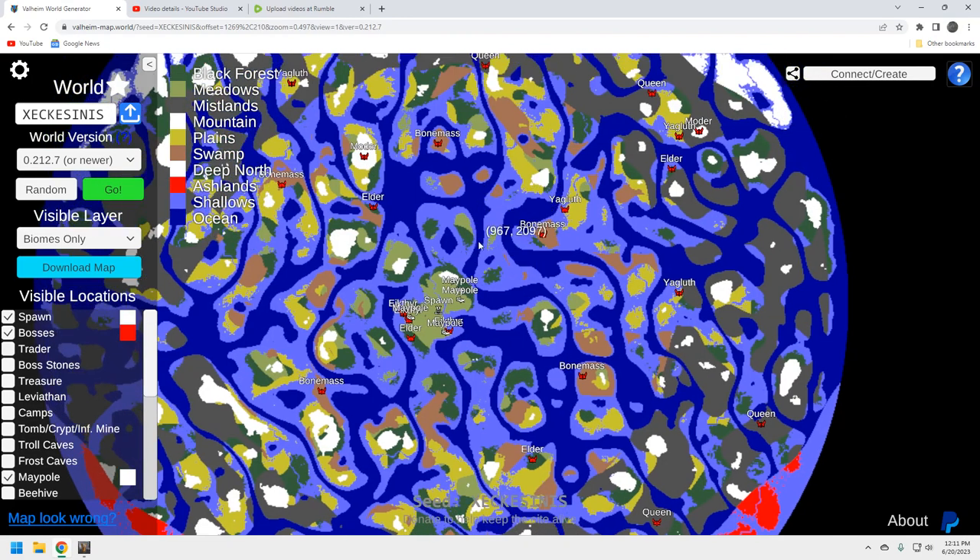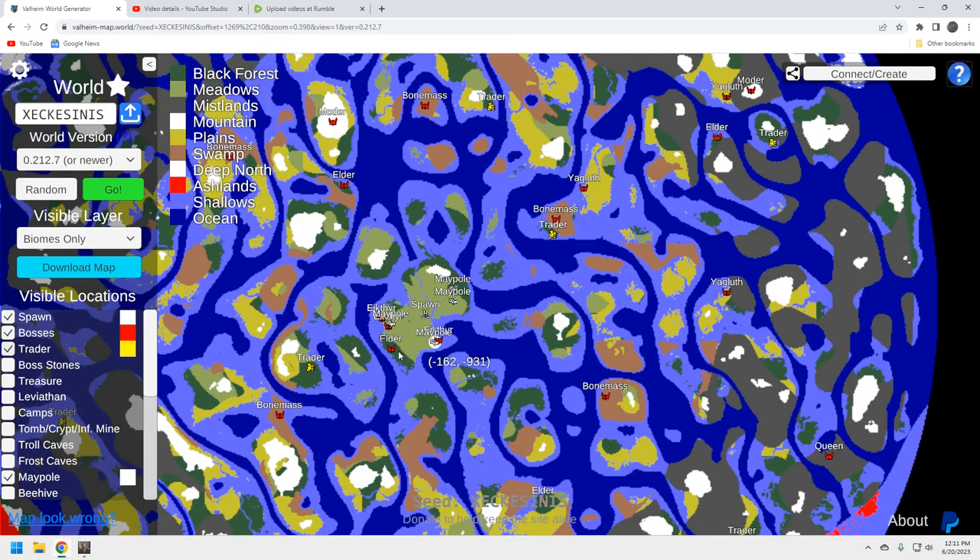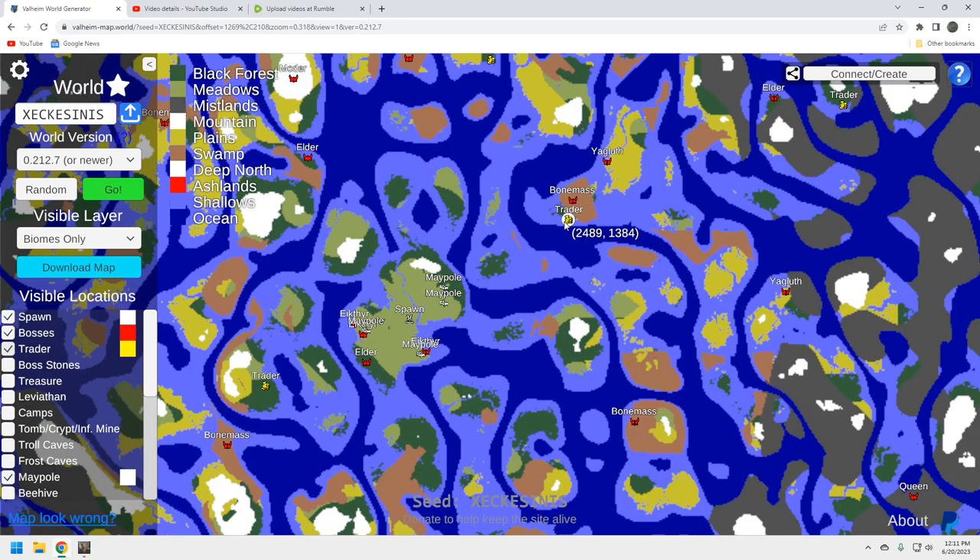The south is a tough play — three Queens down there but not much else. Now, where's the Trader? Right next to this Bonemass location you've got a Trader — that's pretty solid. Ideally we'd want a troll cave nearby but we don't have that. The plan is: finish the Elder, get your boat, sail up to grab the Trader location, then unlock Bonemass right there. Going diagonally north you've got Moder and Bonemass — solid early to mid-game play.